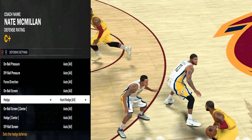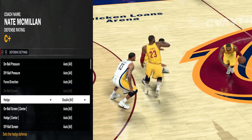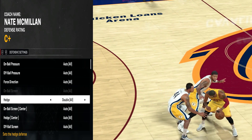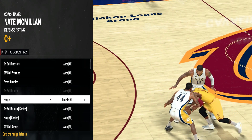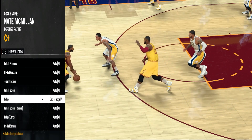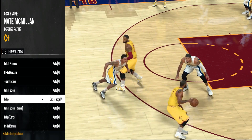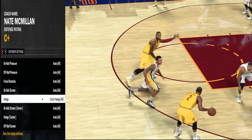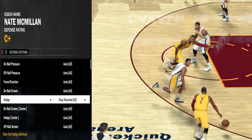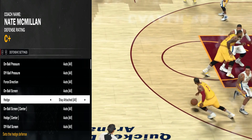I don't use Hard Hedge because I like to manually fight around pick and rolls. Then we have Double, which is pretty straightforward — this is when you want to get the ball out of someone's hands, maybe it's Stephen Curry and you don't want him to take the last shot, so you double after the pick and roll. The new one is Catch Hedge: Paul George sits back instead of stepping up to Kyrie while waiting on Teague to recover. This is perfect against players like Rondo who can't shoot. Then we have Stay Attached, which tells Paul George to stay with LeBron James regardless of what happens on the pick, so LeBron doesn't get open for a roll to the basket.